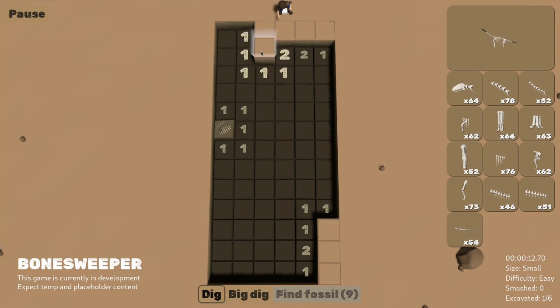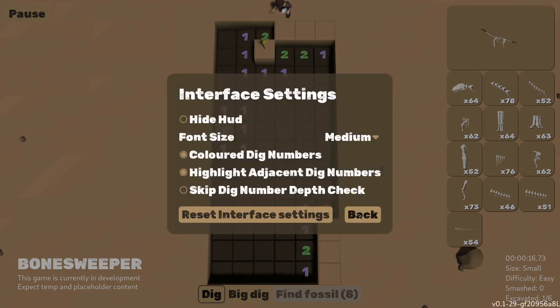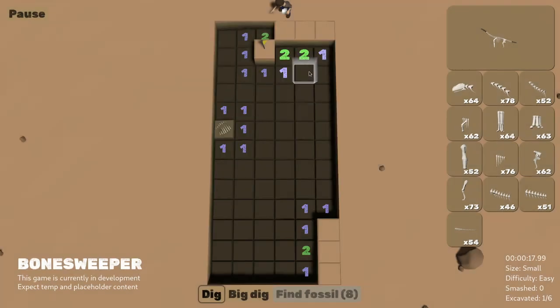I finally found time to implement the adjacent number highlighting behaviour from the prototype. Since numbers aren't meshes and colour is handled differently in this version, it's a bit more fiddly to implement. After overlooking something obvious for far longer than I care to admit, I finally got it under control and also added a setting to allow it to be toggled.